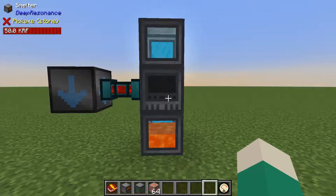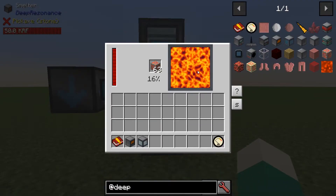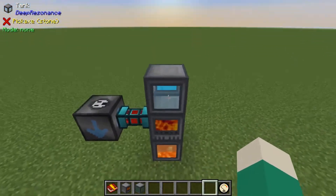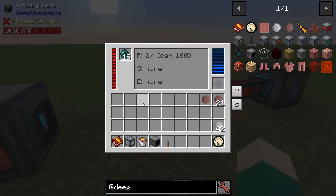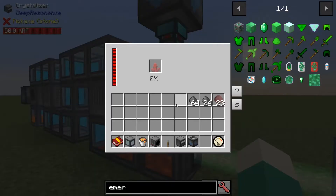The process of creating a crystal starts with melting resonating ore in a special smelter machine. The resulting liquid can be run through a purifier multiple times, enhanced with the lens and laser, and finally turned solid with the crystallizer.